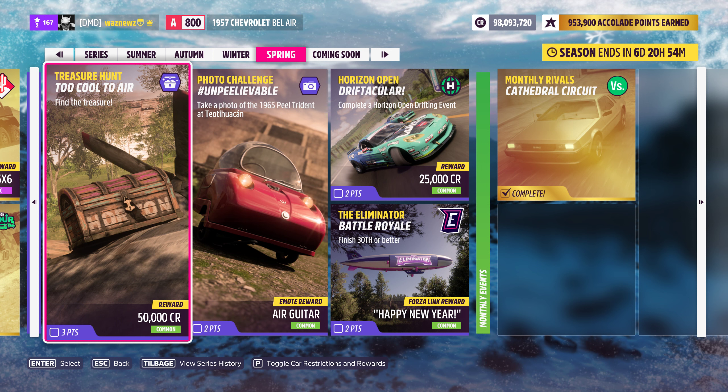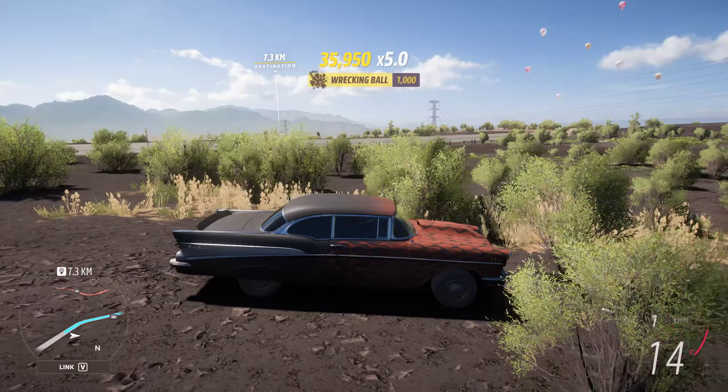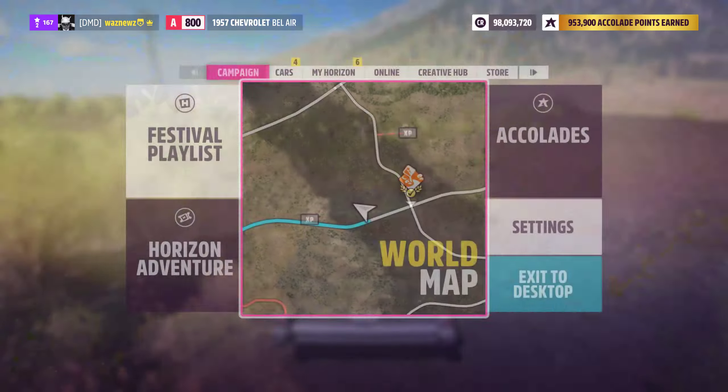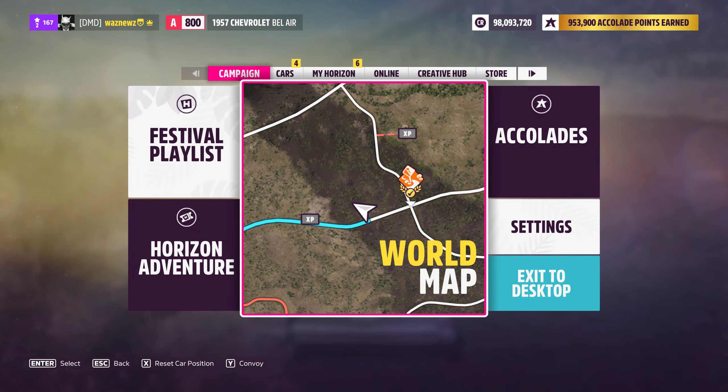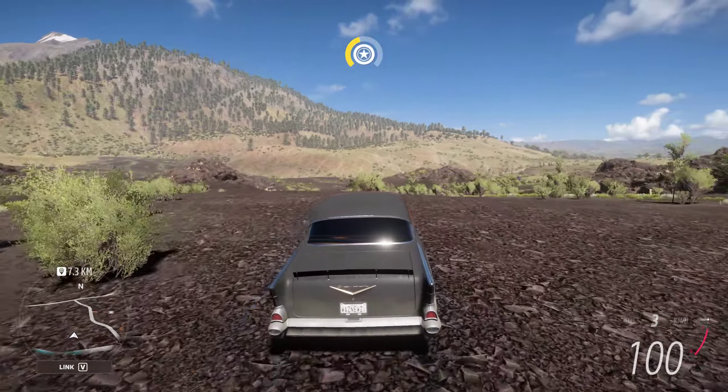Hey guys, welcome to the Series 2 Spring Treasure Hunt. I did just make a video saying it's broken, but it isn't. What you have to do is get into the 1957 Chevrolet Bel-Air, use my tune, then drive around the countryside and get air skills.